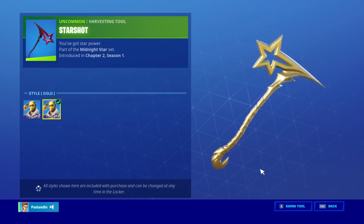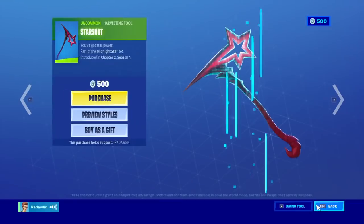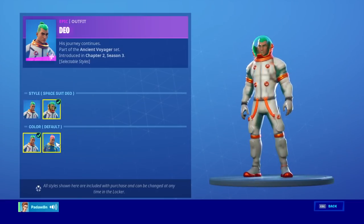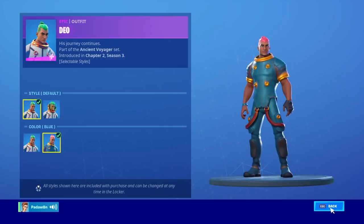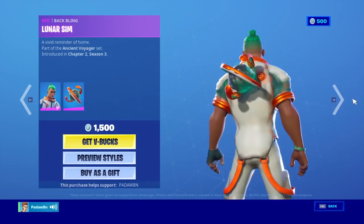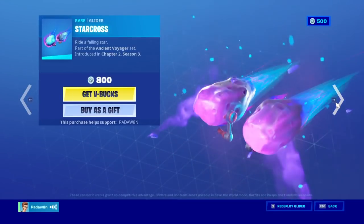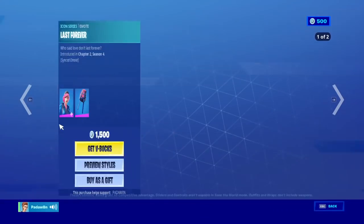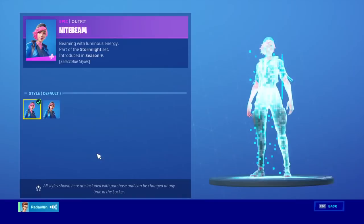My stream is cursed, I'm so confused about what's going on. We got the Dio skin with the spacesuit, Dio, and all this stuff. Then we got the back bling — the lunar simp, the star cross, the homescape.